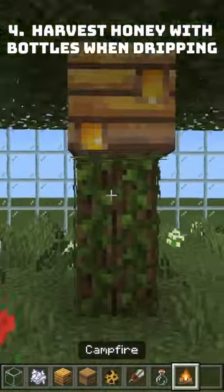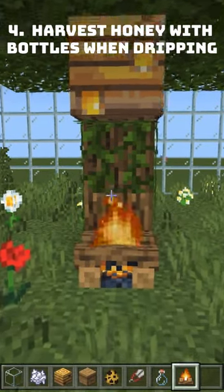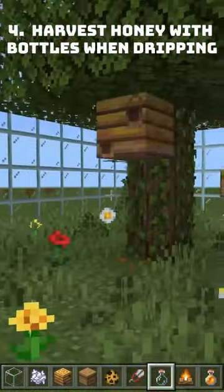So now as you can see our bee hive is ready, dripping with honey. We're just going to place a campfire under it, which technically neutralizes the bees. So you just tap it with your bottle and voila, you have a bottle of honey.